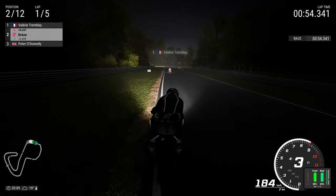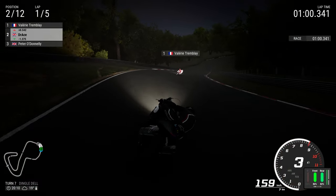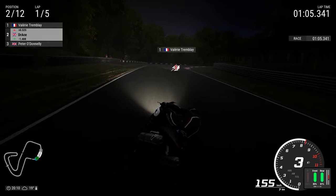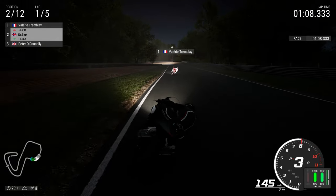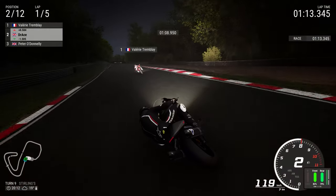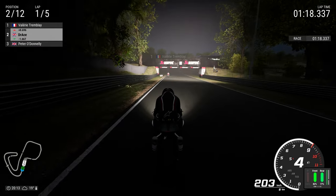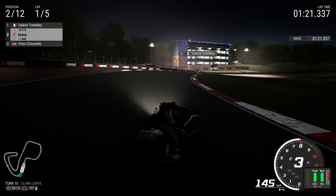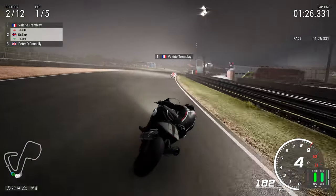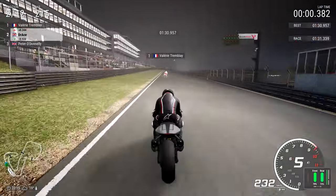Valerie now braking for the right-hander of Westfield Bend at turn 6. This is where we get close enough to slip into her slipstream. Those first couple of corners — a massive moment there. That's where we do lose a bit of ground to Tremblay. We're going to have to keep doing what we can. She's 7 tenths of a second quicker, but the VTR has superior handling — it can really get into and out of those corners. Just when the throttle gets fully opened, Tremblay disappears into the distance.